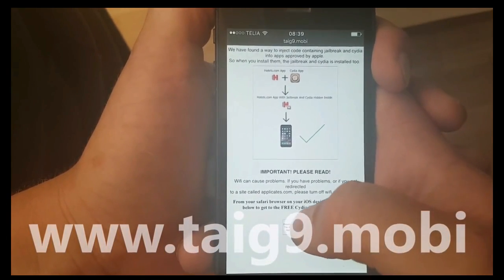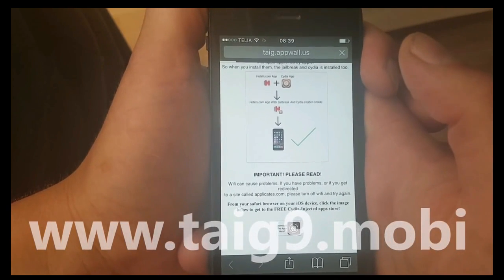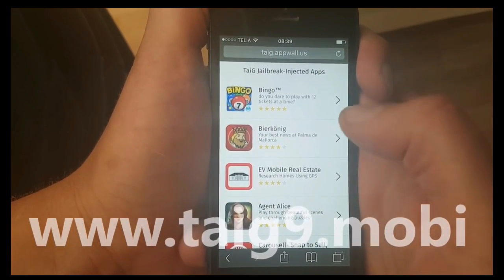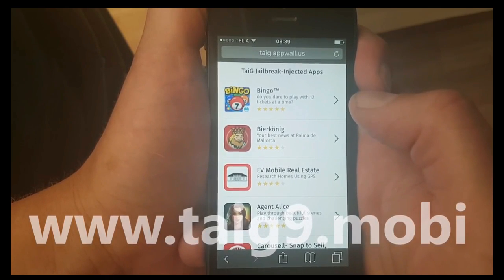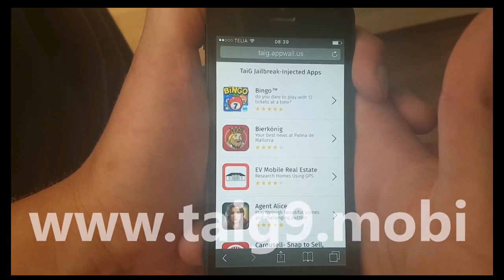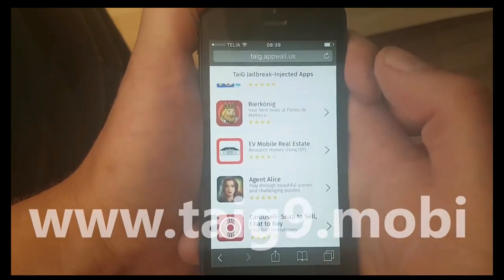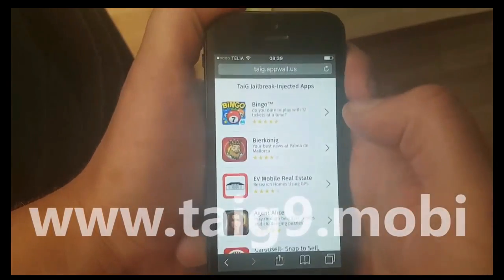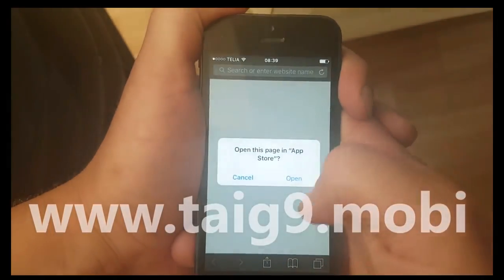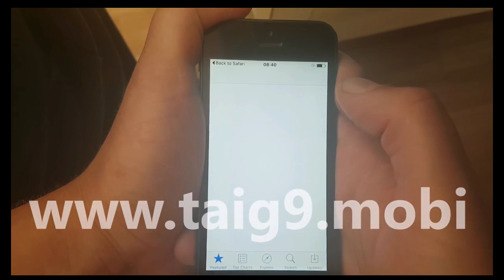What you need to do is go to this site and click on this little icon here at the bottom. You will then be directed to an app store that has Cydia-injected apps. These apps have Cydia and the jailbreak hidden inside of them, so I'm just going to pick an app — it doesn't matter which one, all of these apps are injected with Cydia.